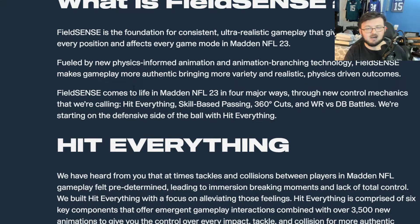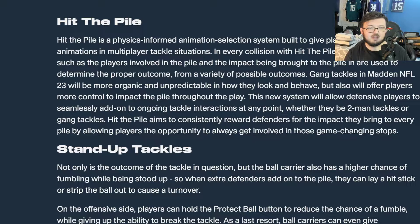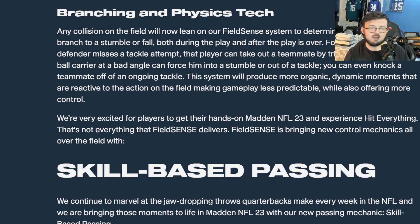Hit everything is interesting and we haven't looked at that yet — starting on the defensive side. We've heard that tackling and collisions in Madden felt predetermined, leading to immersion-breaking moments and lack of total control. Hit everything was built with a focus on those feelings, comprising six key components with over 3,500 new animations: hit the pile, stand-up tackles, hitting blocks, mid-air knockouts, add-on blocks, branching, and physics tech.